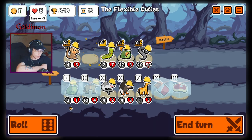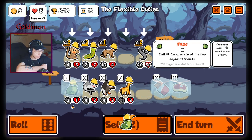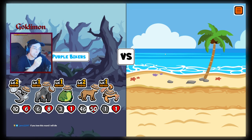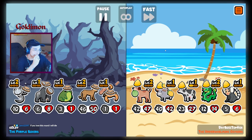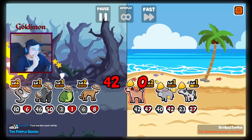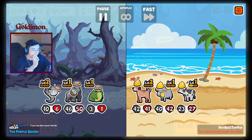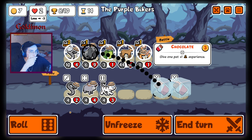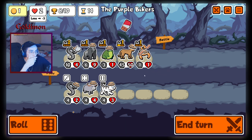Hey guys, I got an idea recently to use the level one frog to apply the same stats to two different units. Basically, let the leopard shoot his big snipes and then give the stats to another carry like gorilla, reindeer, or octopus that can get more value out of them. I've never seen the frog used like this before. I think it's a pretty unique idea. I quite need a bit for this build to happen. Hope you guys enjoy.